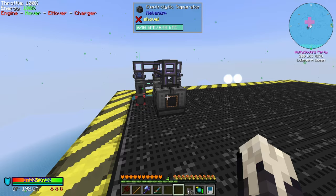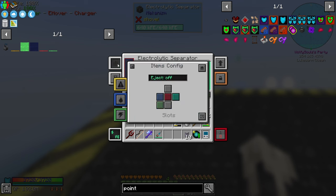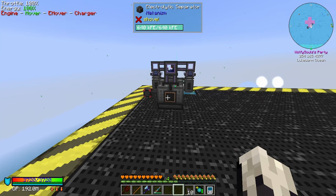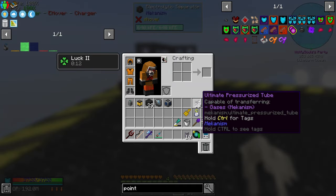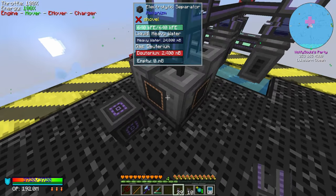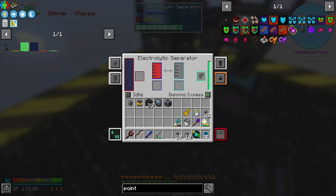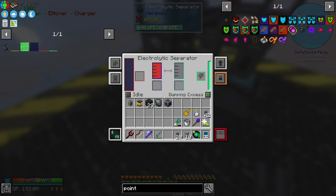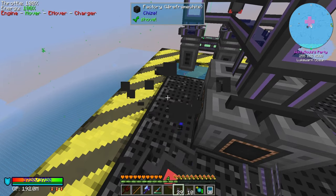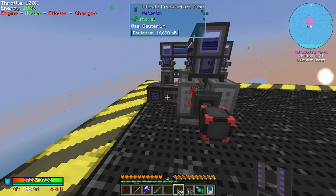So we want to store the deuterium. Let's look at our gas — I actually don't know. I'm pretty sure it's a gas so let's grab pressurized pipe. Can I not output the front? Let's see — so that's dark blue, it wants to output this side. I can do that, that's fine. There we go. So that's deuterium setup, that's simple.